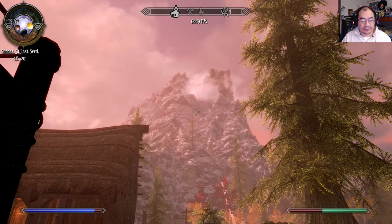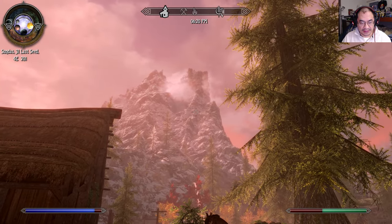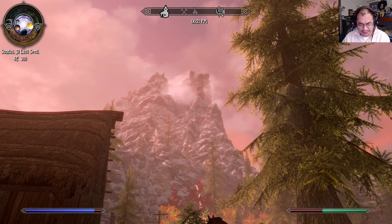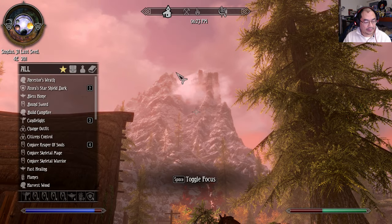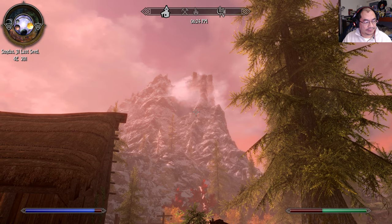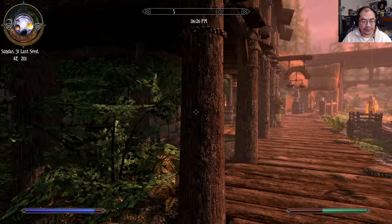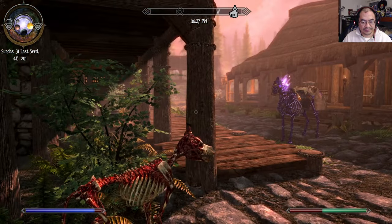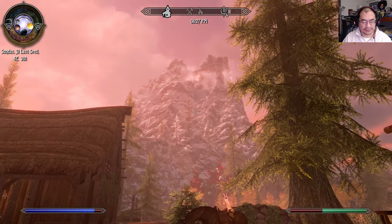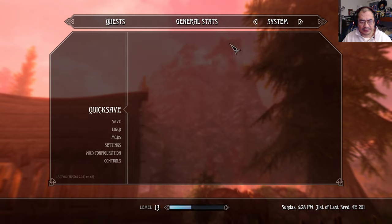Greetings YouTube and welcome back to another showcase video, this time of a house mod called the Eagle's Nest. The mod is called Legend of the Eagle's Nest by Flaho Shi and Draco 1122. I'm here in Riverwood and it involves a little quest which mostly requires anywhere between eight to ten thousand gold, so be prepared for that.